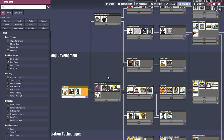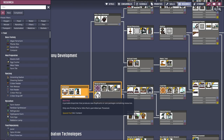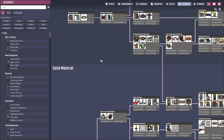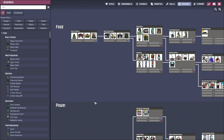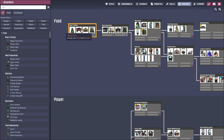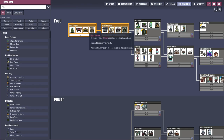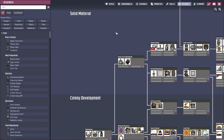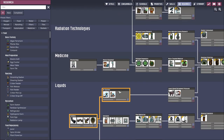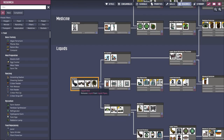What can we research here? Basic farming, meal prep — whoa, it feels like this research tree got bigger since the last time I saw it. My, how you've grown, my child. Okay, we would like warmth.